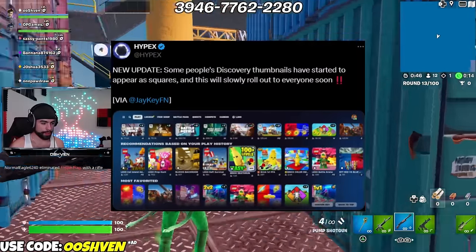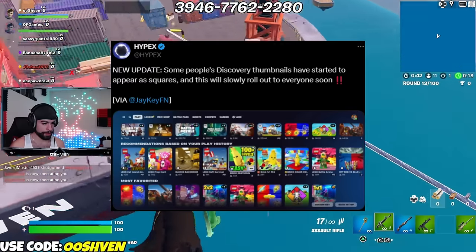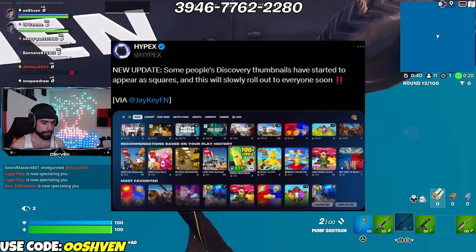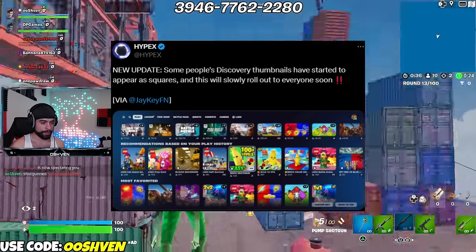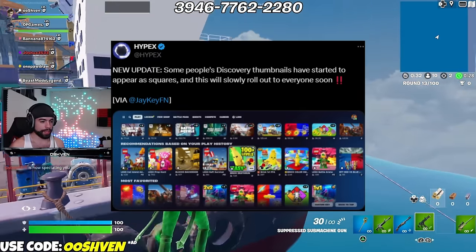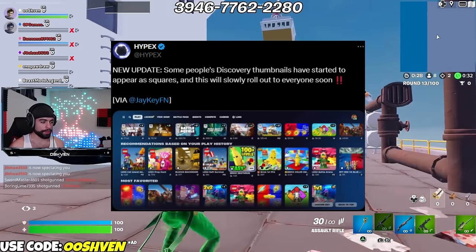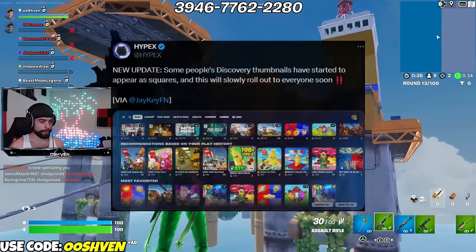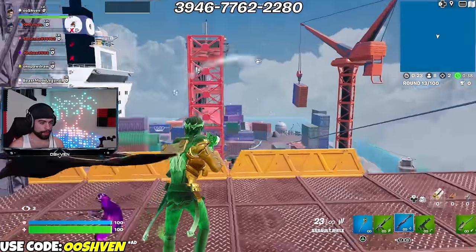Some people's Discovery thumbnails have started to change. The thumbnails are going from how they currently look to square thumbnails, which allows for more creative maps to be showcased on the Discovery tab. I think this is a great change, and I'm very excited to see this roll out for everybody.